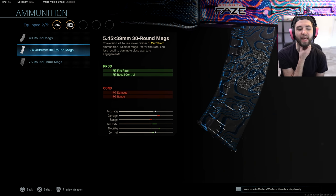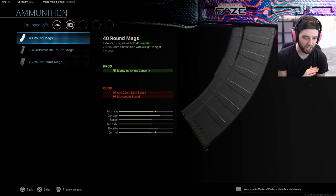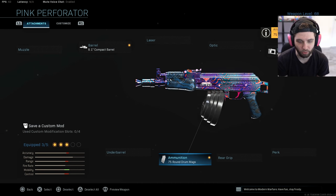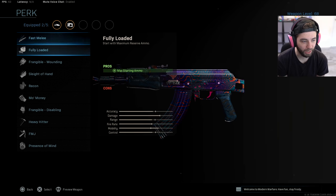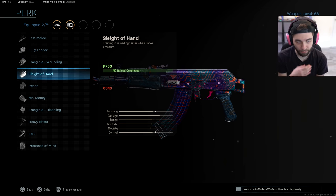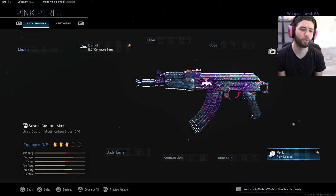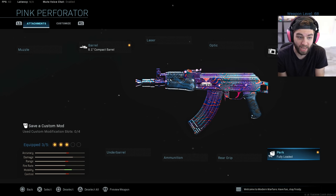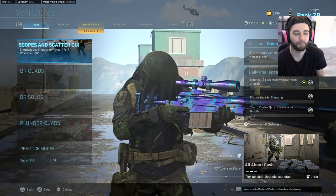The 74U conversion kit actually helps recoil control even though fire rate goes up, so we can't touch that. I could do something stupid and put the 75-round magazine on it, but this doesn't hurt my recoil at all. For the perk - am I allowed at least a perk? The only perk that would actually help me here is Fully Loaded because I'm going to need ammo. It's not helping me in combat, so I'll go Fully Loaded.